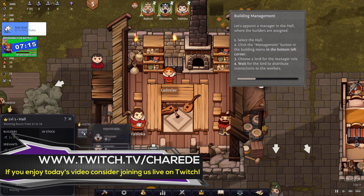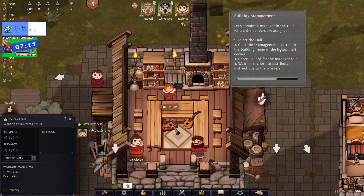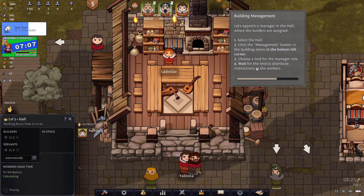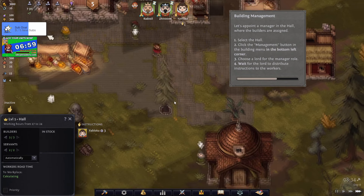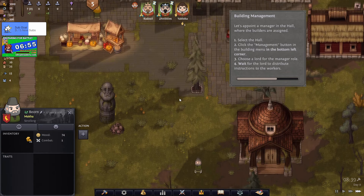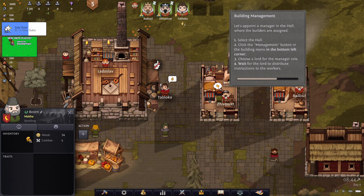So we need to click on the hall and then - right, so he's now going to distribute workers. Okay, so these workers are all going to start doing things - in theory, when he starts doing his job.